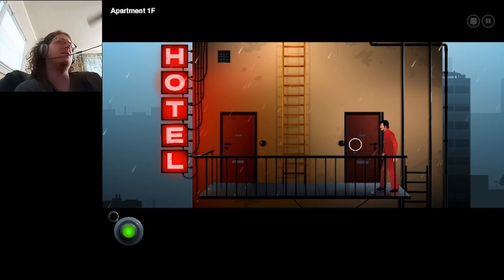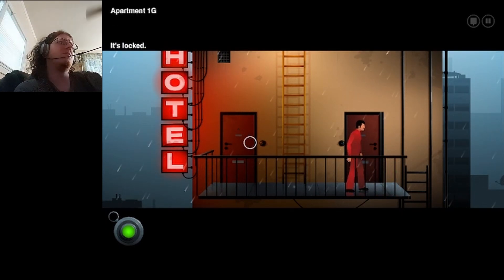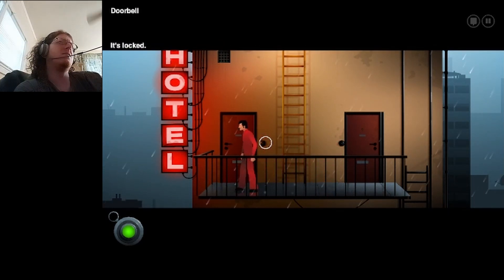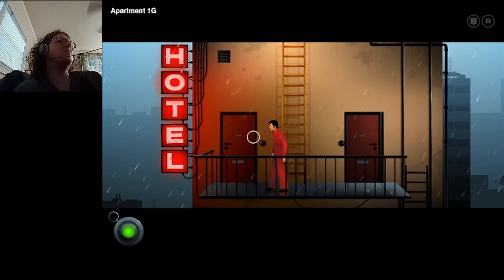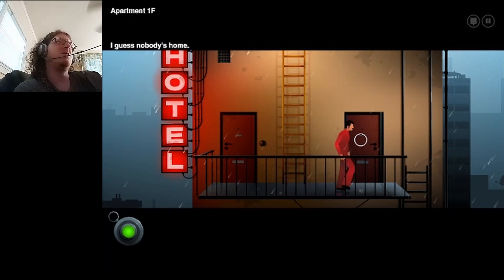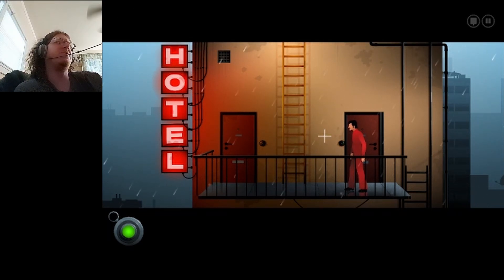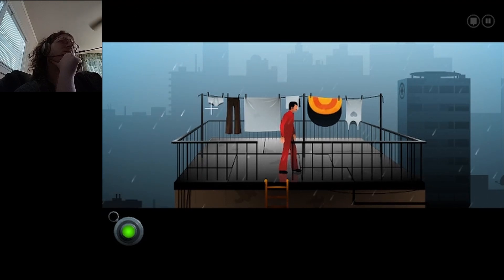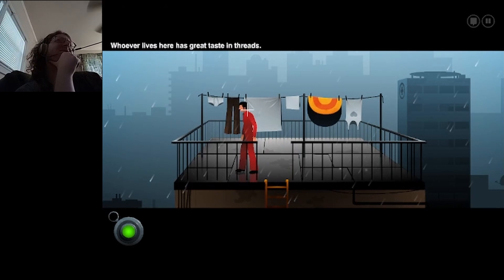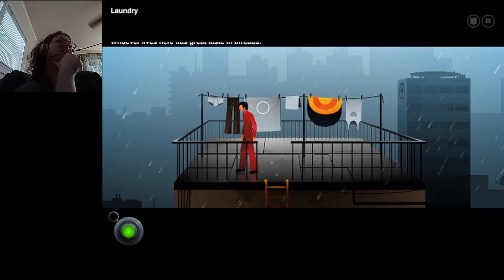Okay, so it's a hotel. Apartment. That's locked. Oh yeah, this says hotel — why are these apartments? Should just be room 1G and 1F. What in the world? Great-looking pants. Are you sure? Whoever lives here has great taste in threads.